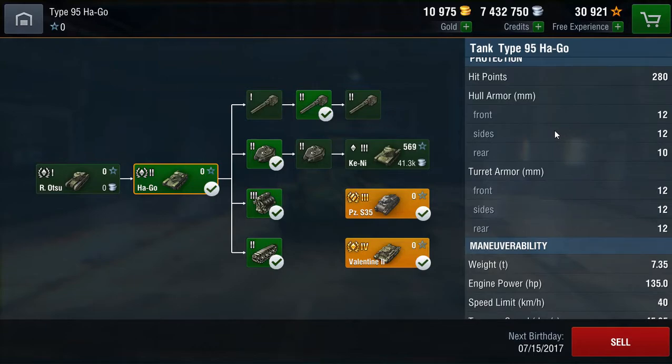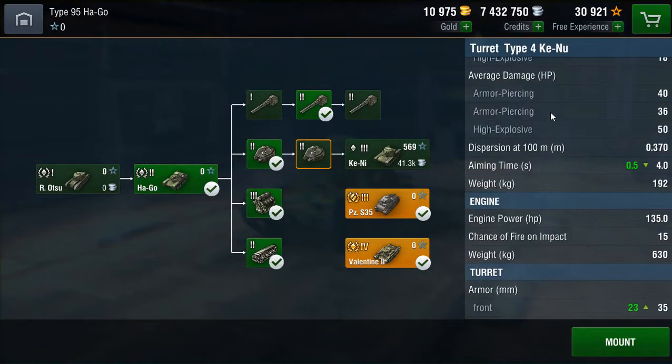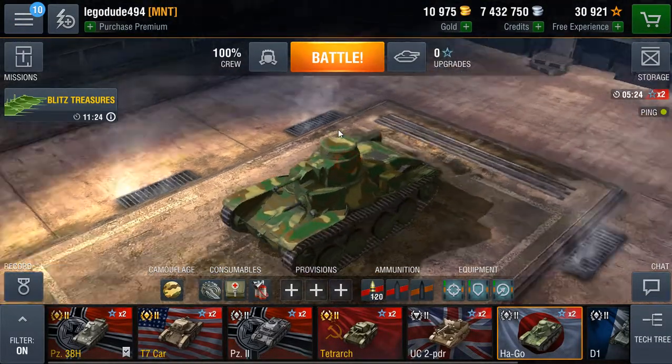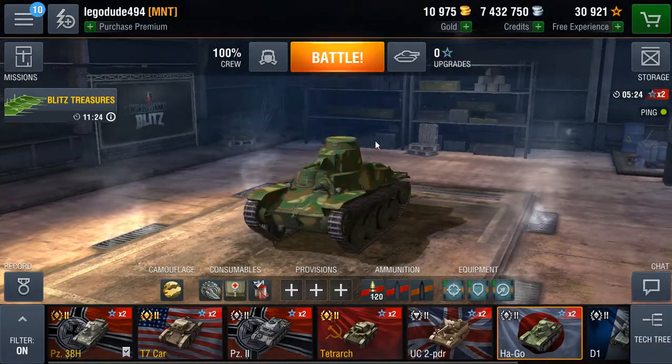The armour, however, is not great at all. It's 12mm frontal hull and side hull armour, 10mm for the rear armour, and 12mm frontal turret, side and rear — so 12mm all around the turret and 10mm rear. It's really not armoured at all. The Japanese sort of did not care about armour. With the upgraded turret, the Type 4 Kino, the turret armour goes up to 35mm front with 25mm sides and rear, making the turret impenetrable. But with the stock turret, it's a terrible 12mm, as is the hull.